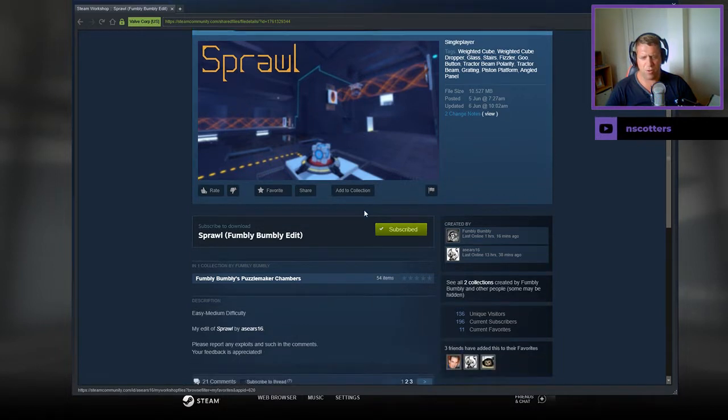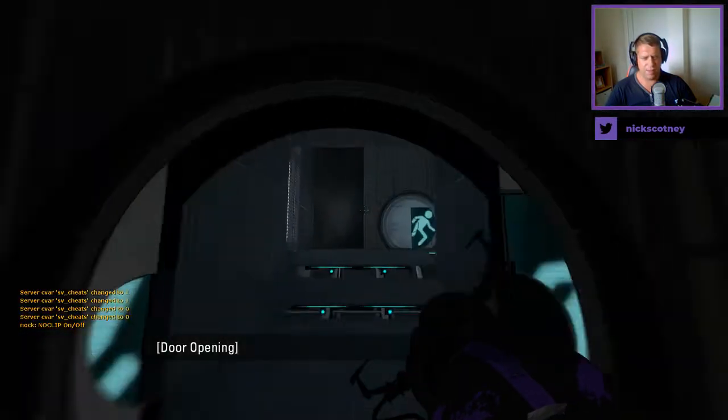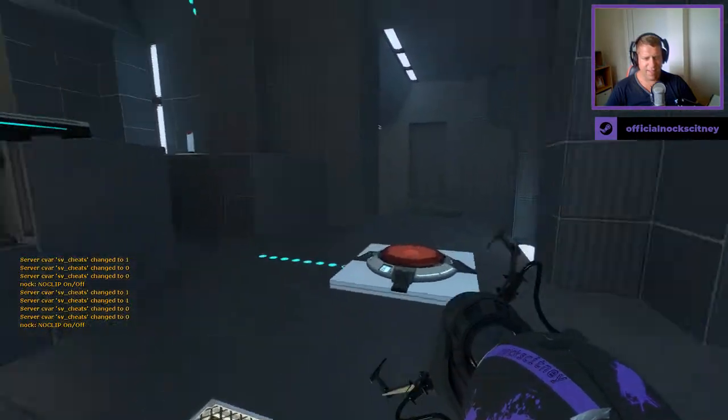Easy, medium difficulty — my edit of Sprawl by Asseers. Please report any exploits and such in the comments. Your feedback is appreciated. I feel like Fumbly copies and pastes that every time.